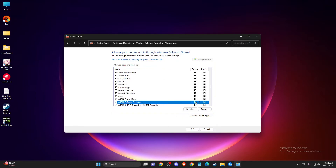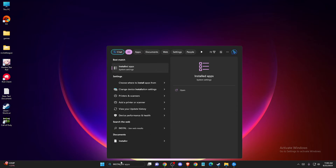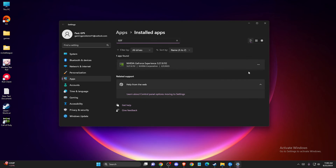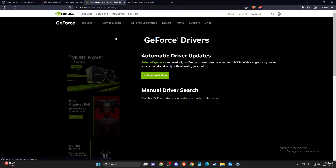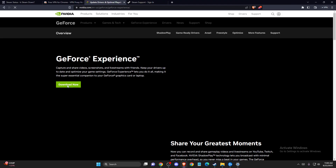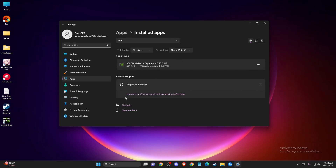Make sure it is enabled for both Private and Public. If the problem still persists, the last thing you can do is reinstall GeForce Experience. Go to Installed Apps, search for GeForce Experience, uninstall it, then go to your browser, navigate to the NVIDIA website, download GeForce Experience, and install it again. That's pretty much it — if this helped you, please press the Like button and subscribe for more.